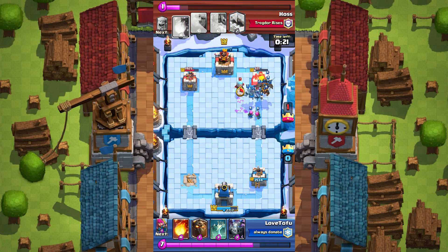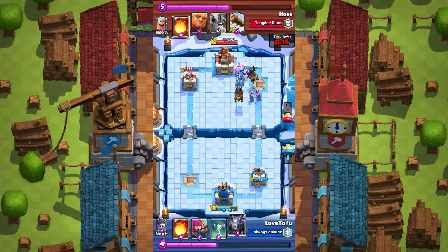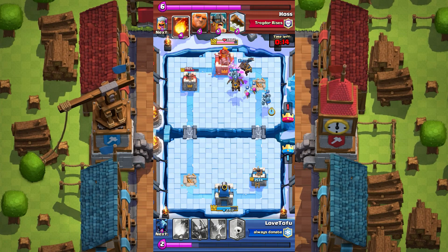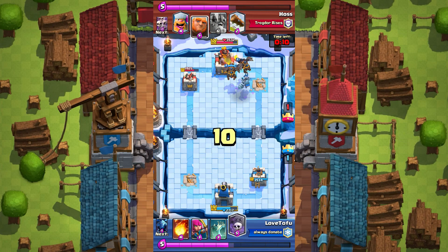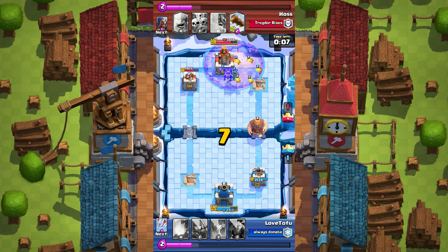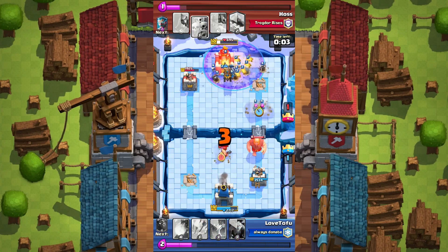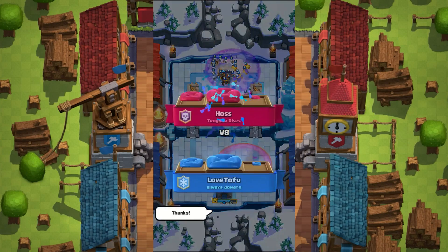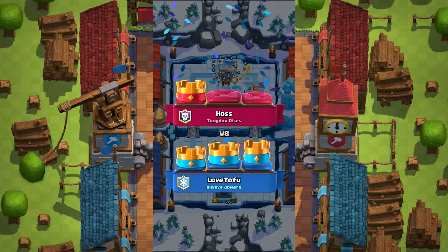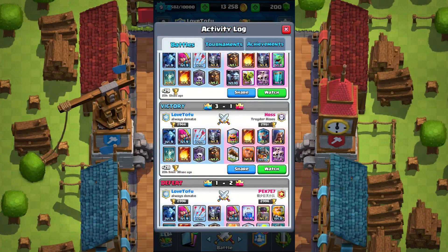I should have arrowed this earlier but I was too busy defending. The ice wizard isn't doing much to the lava hound — it's a great defensive card but it's too weak. It's good for slowing units but not for killing them, so it's a decent answer to the lava hound but not great. And that's basically game right there. He made some really big mistakes, so don't be discouraged by high-level opponents — you can still outplay them.